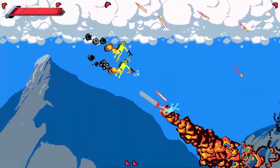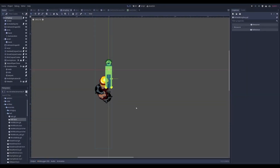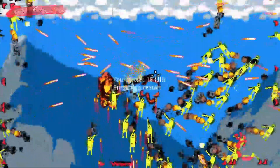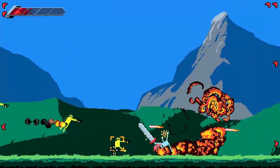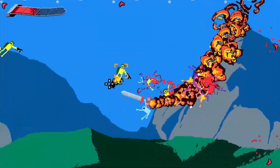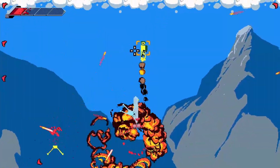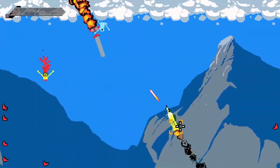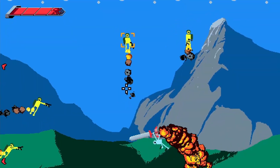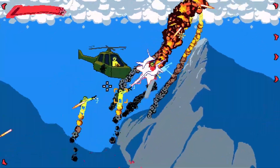We've got two enemies implemented so far, mostly. First are these army guys, who are sort of harmless on their own, but larger groups can drain your health bar pretty fast. As you can see, some of them walk around on the ground while others get jetpacks. These guys die in one hit and you can slice them in half — it feels pretty good. About a third of the development time so far has just gone into making sure these guys feel really satisfying to turn into a cloud of gibs and blood. Further down the road, I want to give some of them RPGs and other weapons as well, just for the sake of variety.